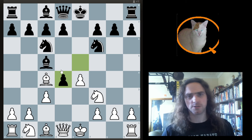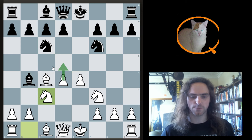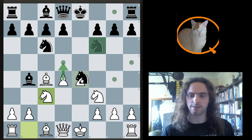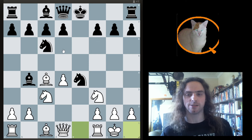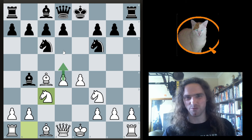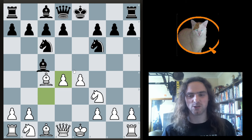Of course, there's still threats and ideas in here. For example, after takes, white is threatening to play d5 — I think there's a Mauler attack, something like this. We're going to castle, and then there's still some threats and ideas here, and black needs to be accurate. But it's a lot better than losing in five moves like we just saw. And whenever you can just transpose into a regular opening, that's always good.